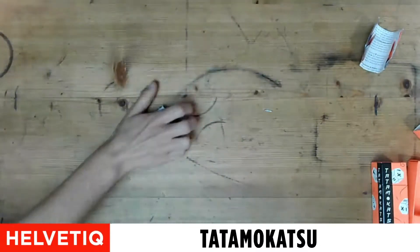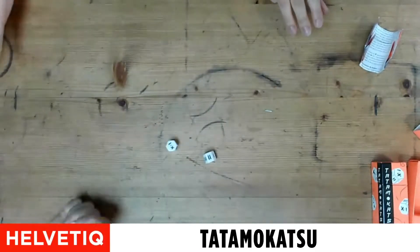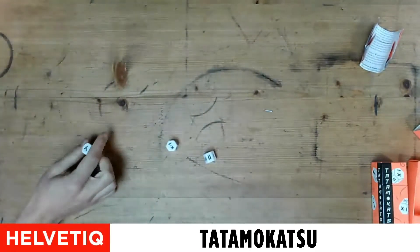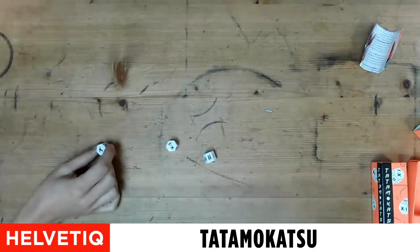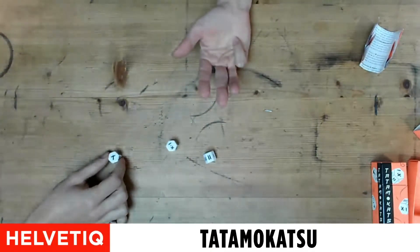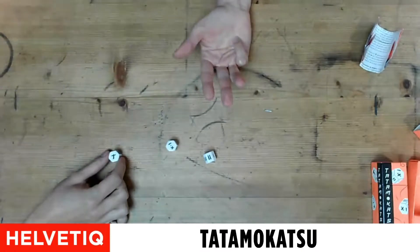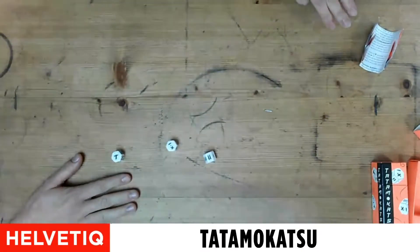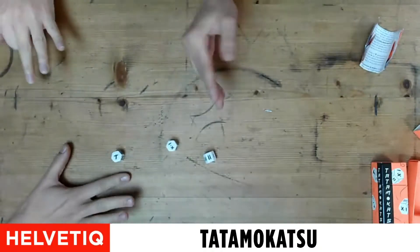That'll look good for you! So when the T happens, you have to grab the dice with your remaining fingers while saying Tatamokatsu. Then you can cut a finger to each of the opponents, or you can choose to have one of your fingers back. Show me your fingers.